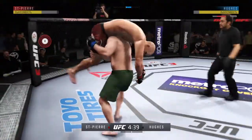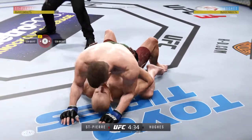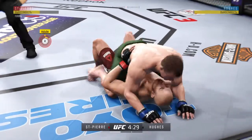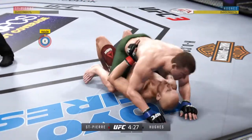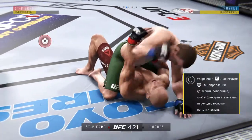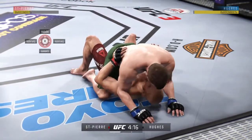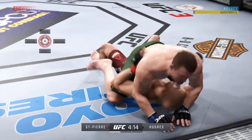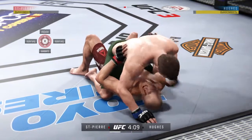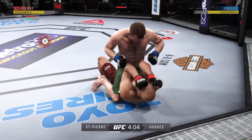In on a double-leg takedown here. Oh wow, slams it right to the canvas. Now is where things could get really interesting. This is crazy. Nice punch by Hughes. Brutal strikes being landed from the full mount. Good punch. Splits the guard, connects with the punch there. How many more hammer fists can he take?